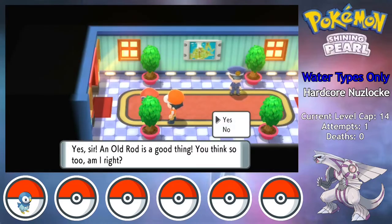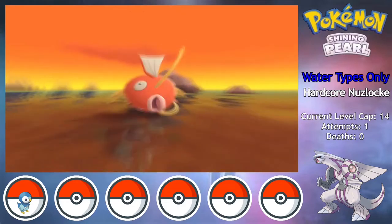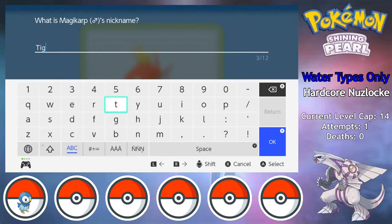I get the Old Rod after talking to this fisherman, so I can get myself a Magikarp pretty early on. It'll be pretty useless until its evolution into one of the most powerful Pokemon in the game, but at least it's a water type that can be sent into battle in case of emergencies.